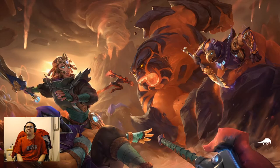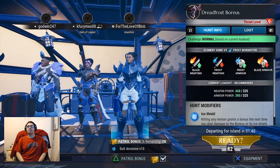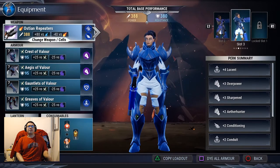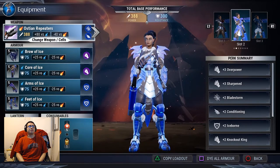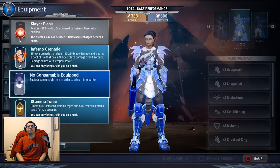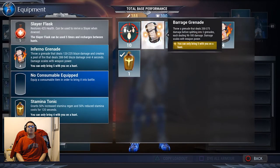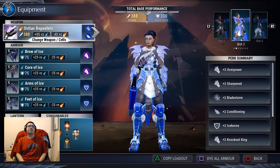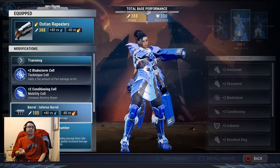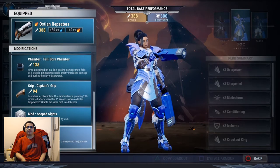We're doing Laborious. I can keep the repeaters I have, I'll just switch over to my Ice Armor. I'll throw on some grenades. My repeaters have the Bladestorm cell, a Conditioning cell, I've got the Infernal Barrel, Full War Chamber, Captain's Grip, Scope Sights, and then the Searing Prism, which is probably my favorite prism to use.